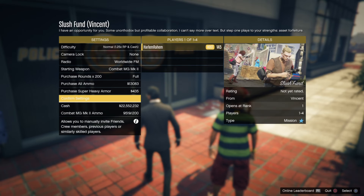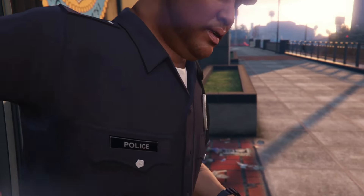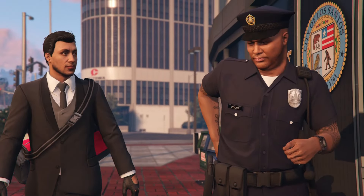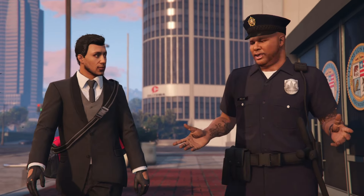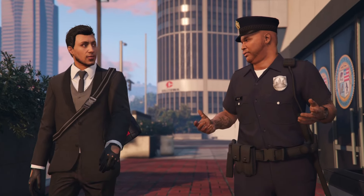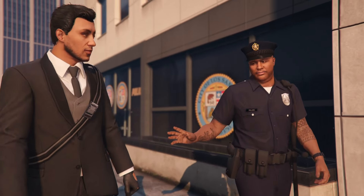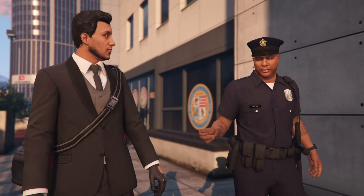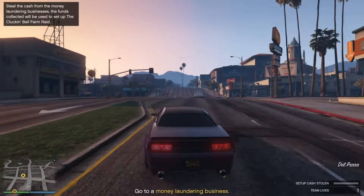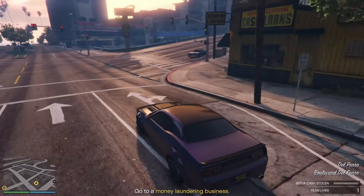Once you're at the location, as you guys can see, it's like a police station — start it up. After you start it up, you basically have this cutscene, it's a really short cutscene. It's basically just a little conversation with our guy Vincent. It's been a while since we've seen him — last time we saw him, I'm pretty sure it was during one of the casino heist missions, not 100% sure. But yeah, it's been a while since we've seen this guy, so he's back — pretty cool.